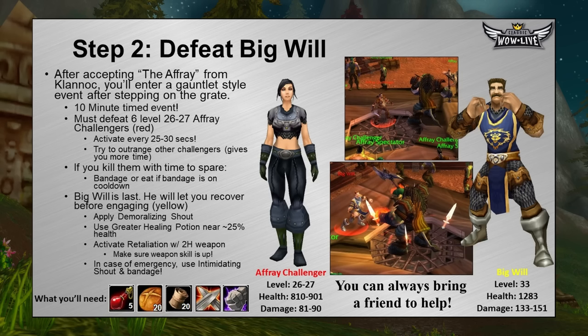After you kill the six Afray challengers, Big Will will walk up. He is yellow to you, which means you can get full health before engaging. He hits pretty hard, so at level 30 have a potion ready — pop it at about 25% health. Make sure you're wielding a two-hander to get more out of your Retaliation talent, which has 30 charges and counterattacks every time someone attacks you. If you need to bandage and your potion is on cooldown, use Intimidating Shout, bandage up, then re-engage. This is a timed event with 10 minutes, so if you die you can run back. If the event resets, just abandon and start over. Note that Retaliation has a 30-minute cooldown, so try to get it done the first time.